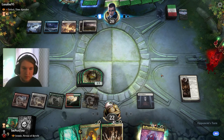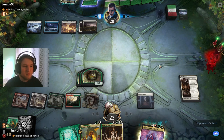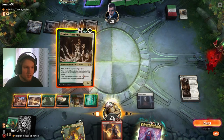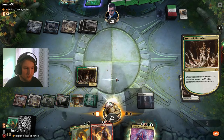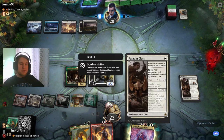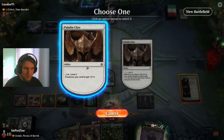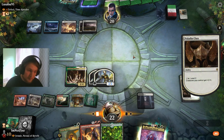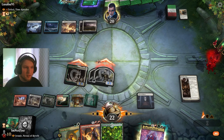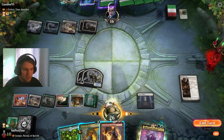In future turns we're just going to activate Paladin Class to threaten them. Vanquish the Horde — yep, just how I like it. I'm going to play Tristani Discordant as a standalone threat here, just to create more pressure. I really wanted to resolve the Paladin Class because it's going to be really good long-term. Activate Paladin Class and swing in. If they have Settle the Wreckage, that would have been fine there as well.